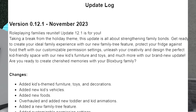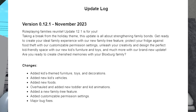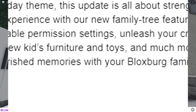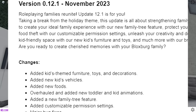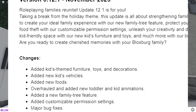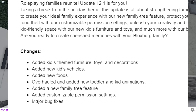Get ready to create your ideal family experience with our new family tree feature. Protect your fridge against food theft with our customizable permission settings. Unleash your creativity and design the perfect kid-friendly space with our new kids' furniture, toys, and much more. So they added kids' themed furniture, toys and decorations, added new kids' vehicles, added new foods, overhauled and added new toddler and kid animations, added a new family tree feature, added customizable permission settings, and added major bug fixes.